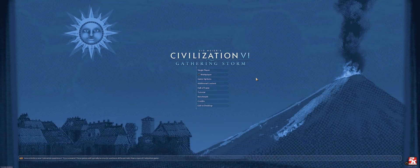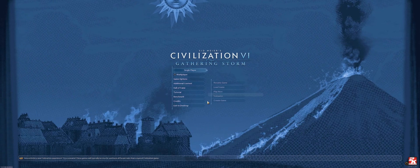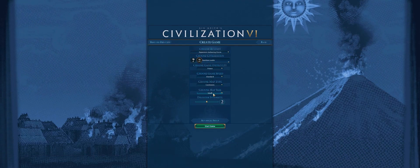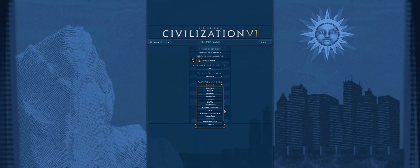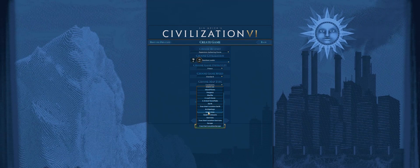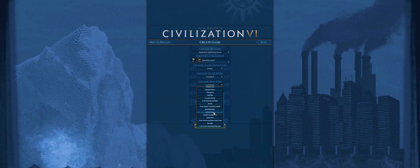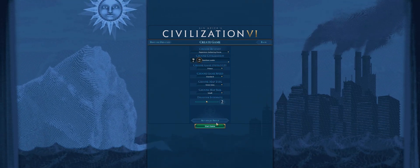Hey, what's up guys? It's me, it's Mark, PlayModern, and today I'm going to be taking a look at the new map types in Civilization VI from the June 2019 update. And that is going to be the map types 7Cs and Small Continents. We're going to start off with 7Cs and take a look at how it looks.